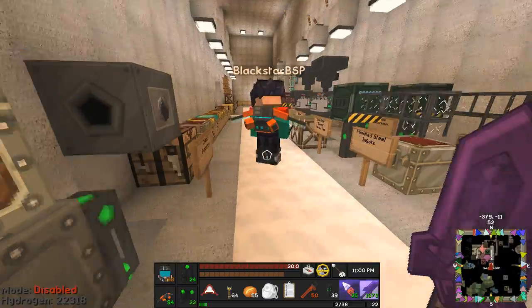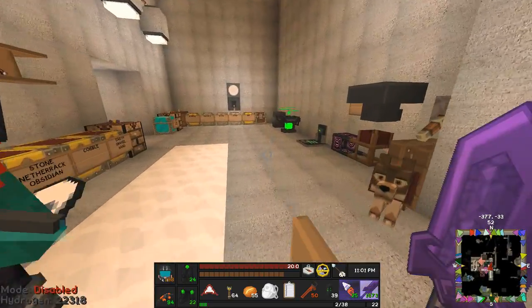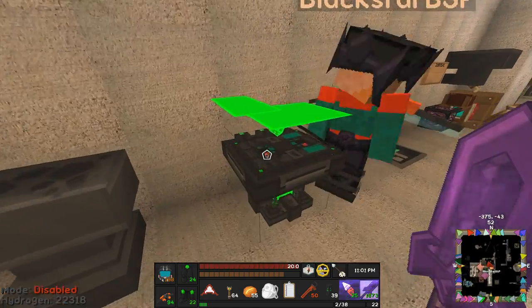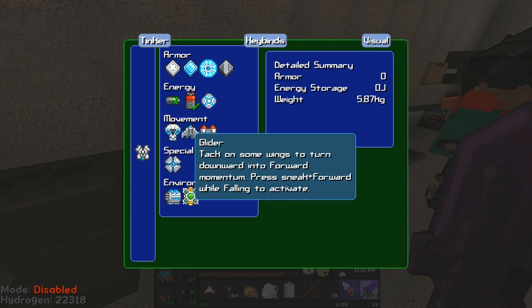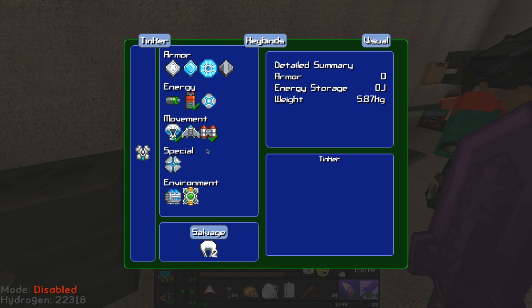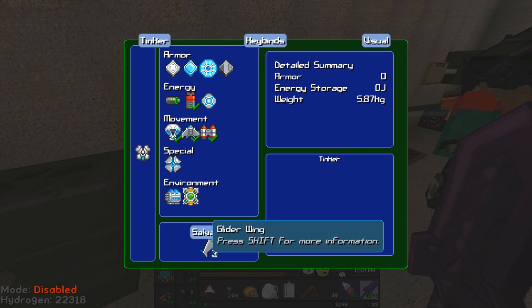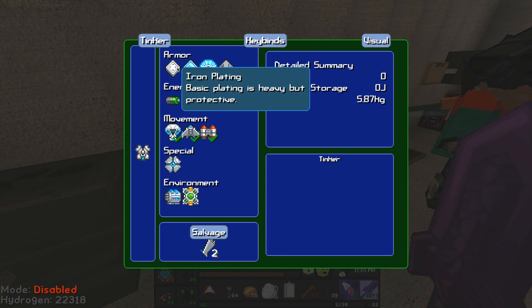Let me go put my other stuff in first because I don't know if we can both use this table at once. I got my jetpack in. For parachute: install two parachutes - there doesn't seem to be any settings for that. For glider: install two wings - also no settings for that.